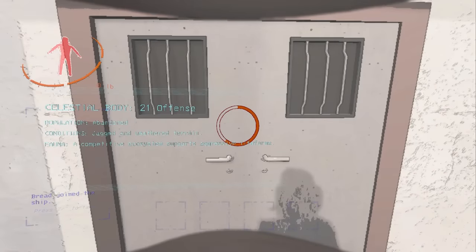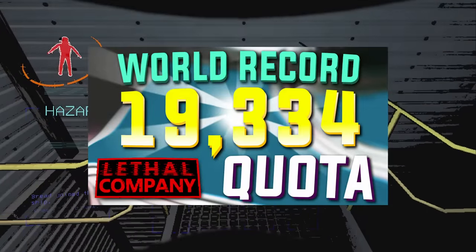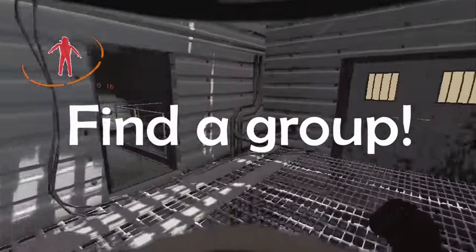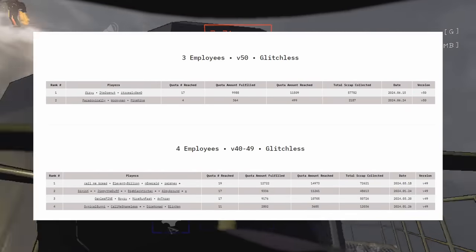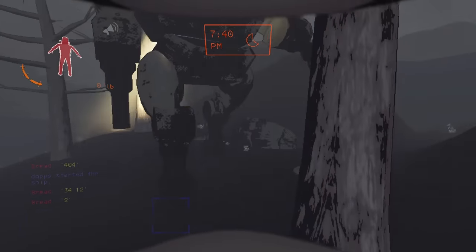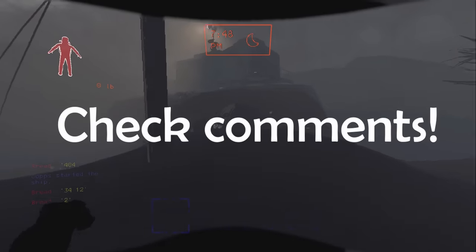That's about all for the strategies for high quota. If you would like a visual example, the last thing I will add to the description is the full VOD of the 19k quota run, the current world record — you can skip around and see how we play the days. My last piece of advice is to get a group you can play with consistently to build chemistry. A Discord and official website is almost done for those interested in being in a high quota leaderboard, so make sure to join my Discord to know when it's released and to find groups in the meantime. Once the website and Discord are up, I will put links in a pinned comment. I hope this helps you reach a new high quota personal best, and I will see you in the next video.